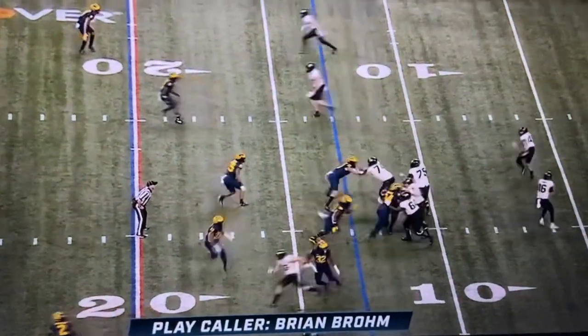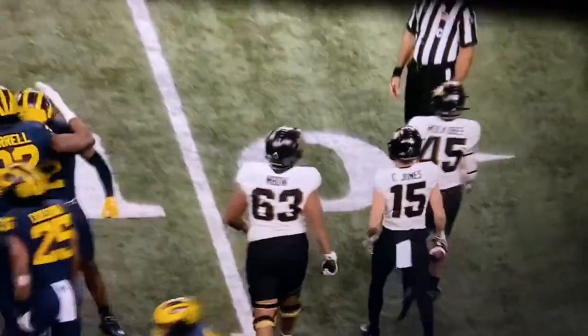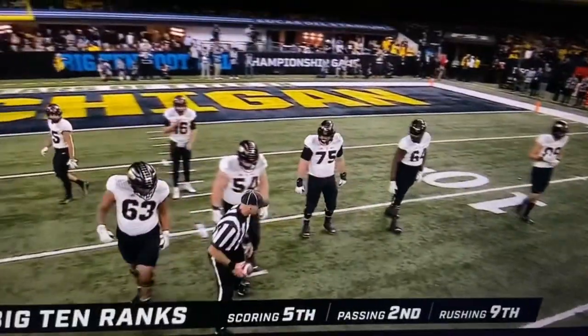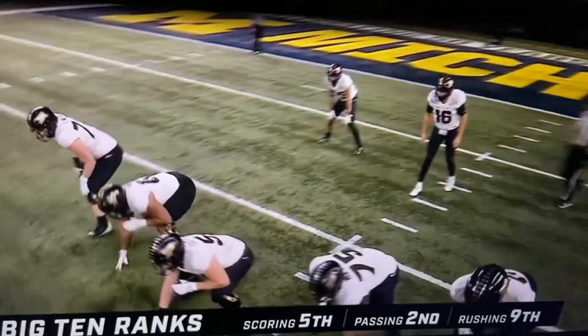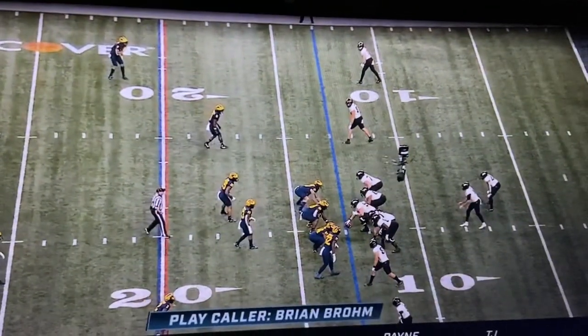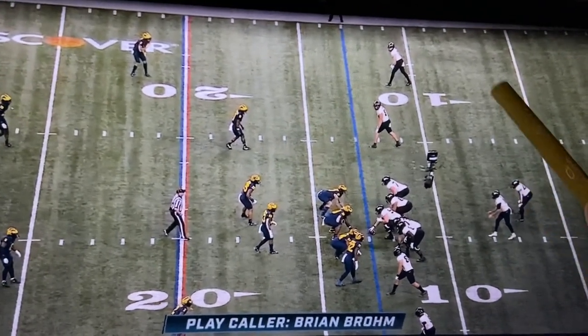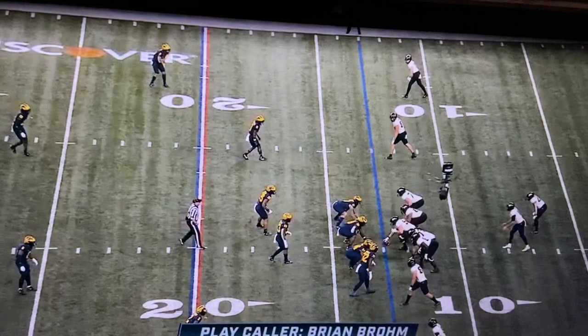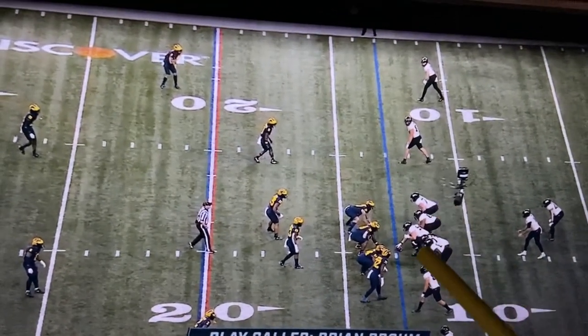Purdue's going to go hurry up. This is a swing screen, so two screens to start for Purdue — very Purdue-esque. Pre-game, Michigan had to be prepared for screens, and of course they come out and throw two screens. This is a play we did see on film in the first half versus Illinois. It's just a simple swing screen to the running back. They pull a guard — why do you pull a guard like it's single-back power, even though it's to the play side?